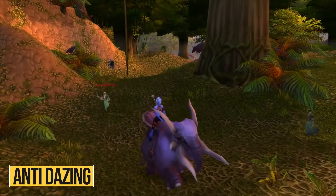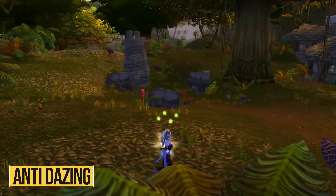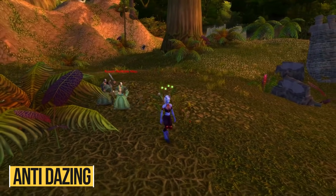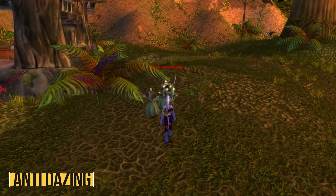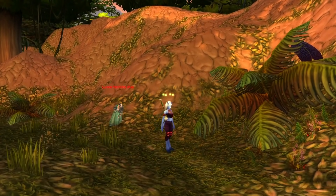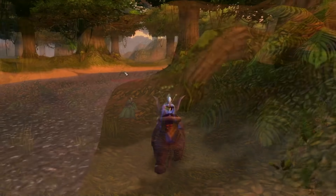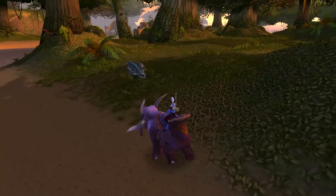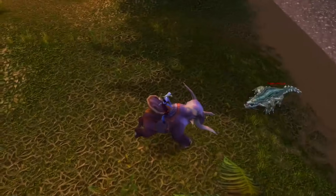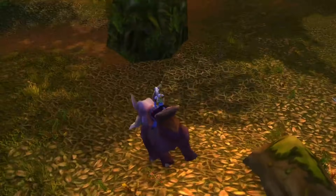While riding your ground mount you're prone to dazing, which will dismount you and reduce your movement speed by 50%. Dazing happens if you get hit by a mob from behind — each hit from behind has a 50% chance to dismount you. To avoid that, remember to always face the mobs you go through while being mounted. You can do that by using your strafe keys or, even better, by jumping and turning your mouse towards the mob. That way you'll never get dazed again.